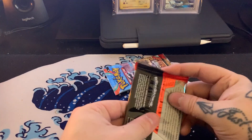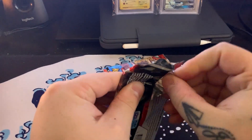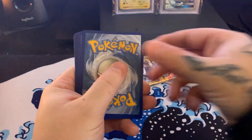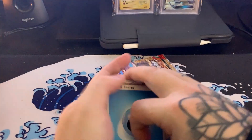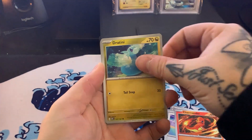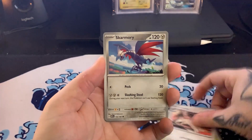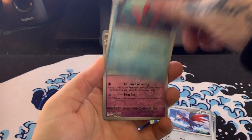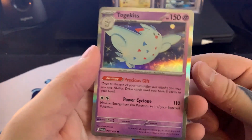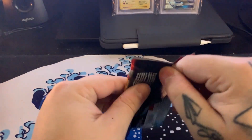Last two packs. Let me know how the videos are going. I'm going to be posting whatever I want to post — if you want to see something opened specifically, comment on the videos that I have the comments open on and I'll try to get to them. We got Water Energy, Audino, Charmander, Dratini, Oddish, Lairon, Skarmory, Wugtrio, Reverse Holo Runerigus, Reverse Holo Kingambit, and a Holographic Togekiss. Looks like that's going to be it for the video.